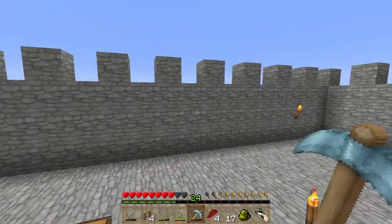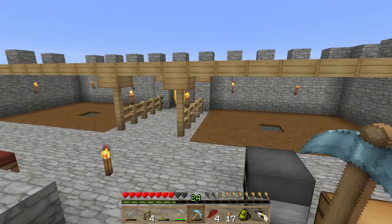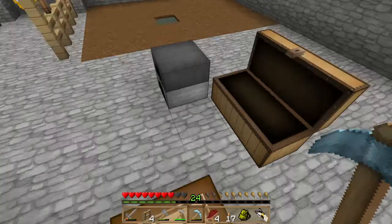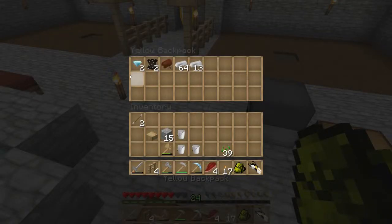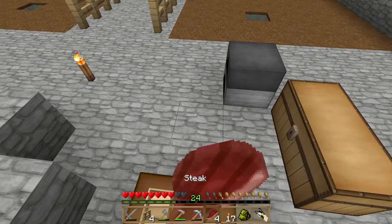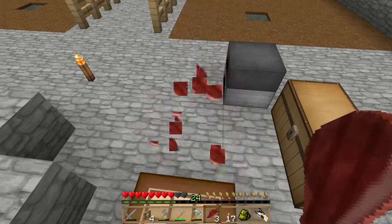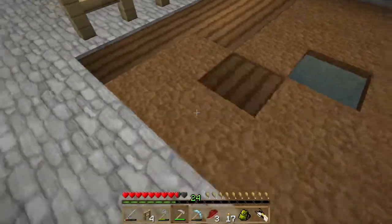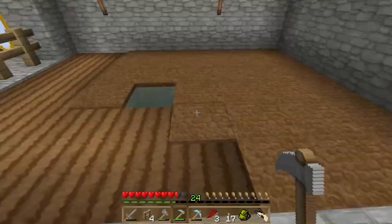I want to make a portal to the nether somewhere over here — I don't know that yet. My backpack — I found almost one stack of iron, so we have enough iron to make our armor. So let's get started with the farm first, that's pretty important so we have enough food resources.